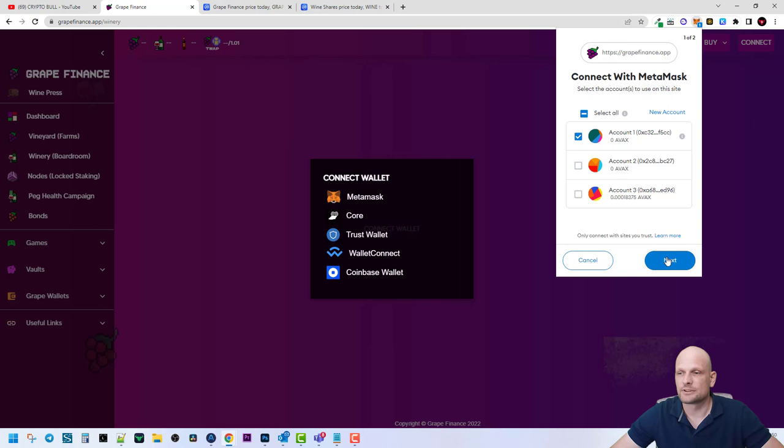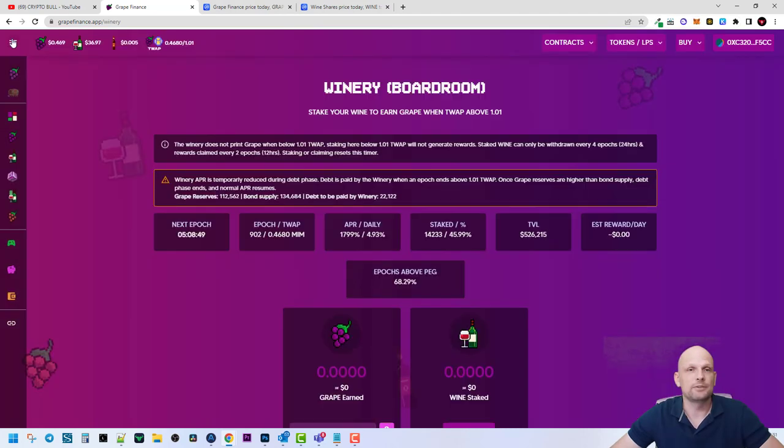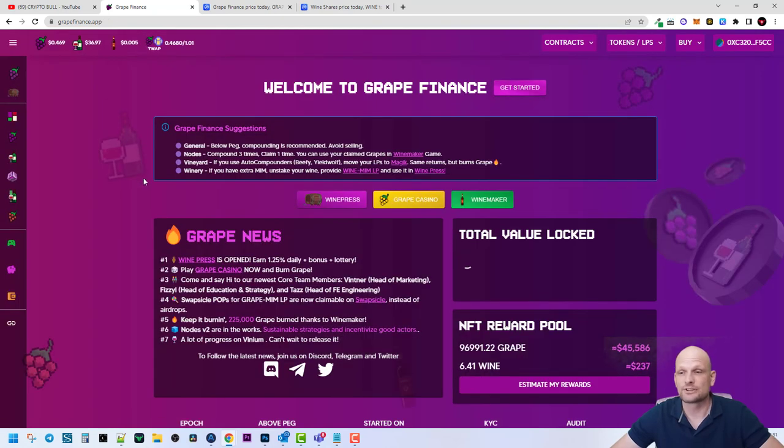If I click on MetaMask, then click Next and Connect, I'm connected to Grape Finance. If you click on the menu icon you can go to Grape Finance and see that this is a rather new project.